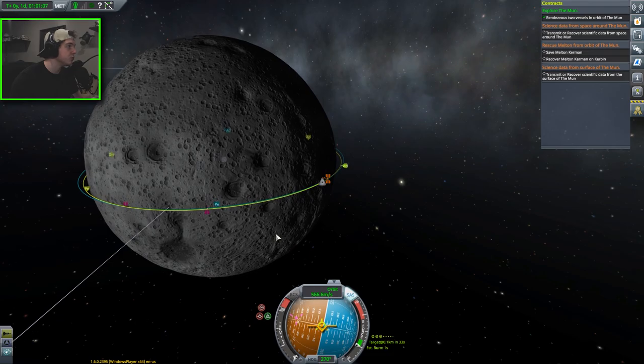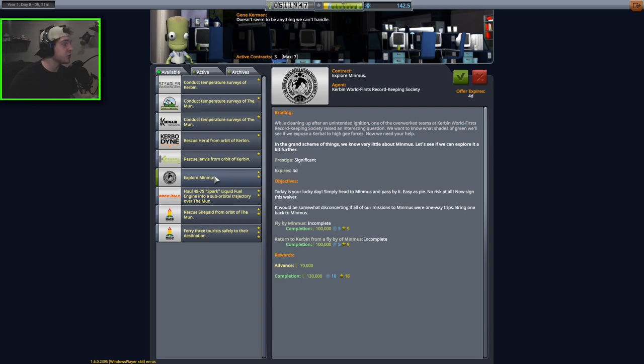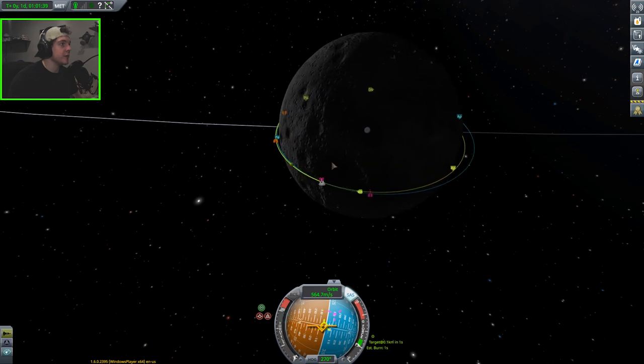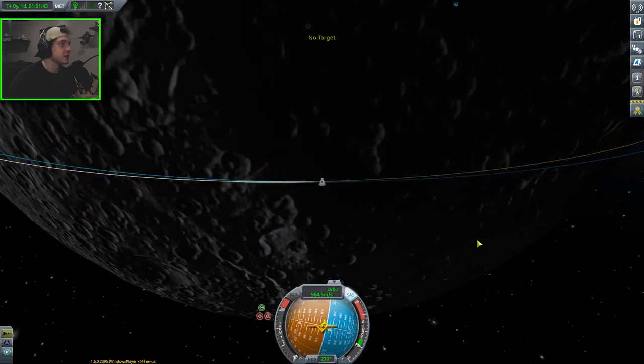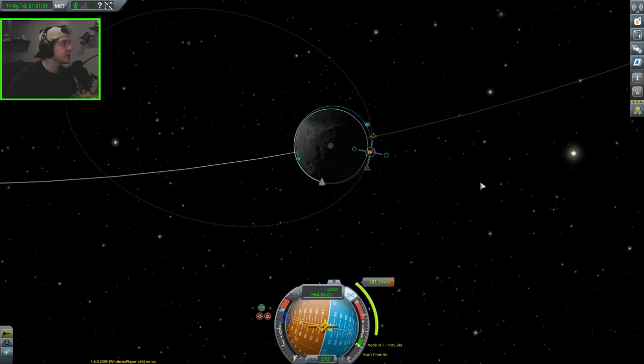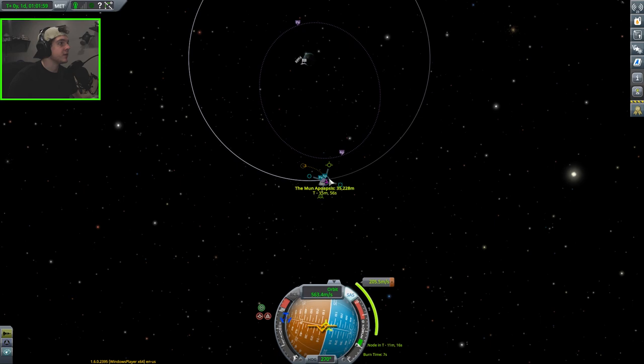Back at the space center, we get a new contract: Explore Minmus — a flyby of Minmus and return to Kerbin. That will be very easy, with a lot of money, science, and reputation. We're absolutely going to accept that and will go to Minmus in the next video. Now the only thing we need to worry about is getting back to Kerbin safely. We'll unset the target, place a maneuver node, and burn prograde until we see the trajectory exit the moon's sphere of influence.